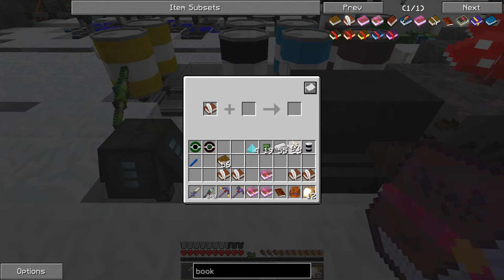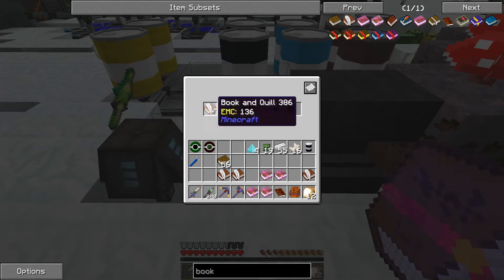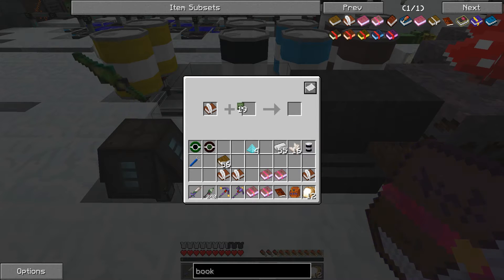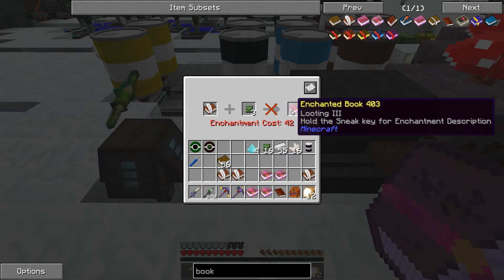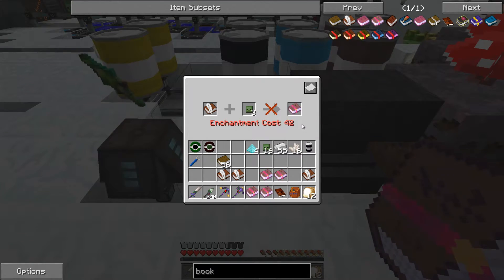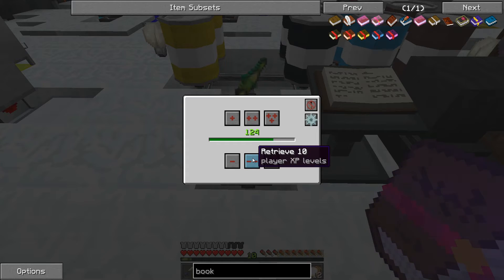And our last one of these. Now, four heads — we need 42 experience and that will give us Looting 3. 42 — 1, 2, 3, 4. 1, 2.